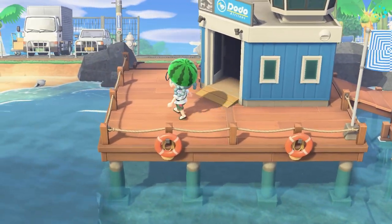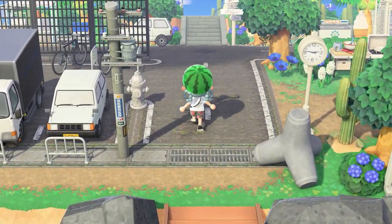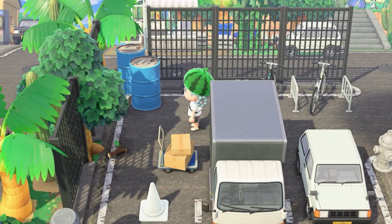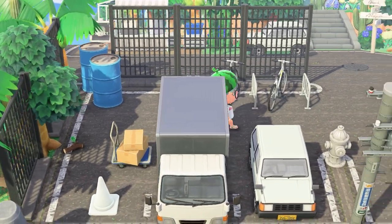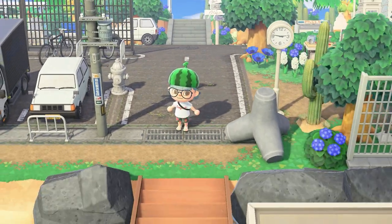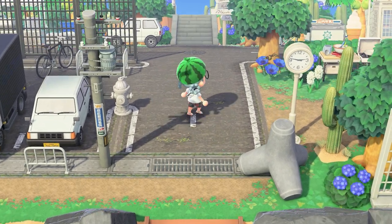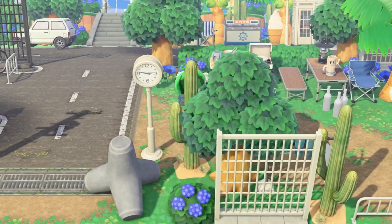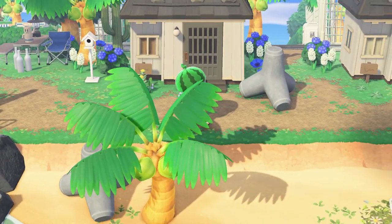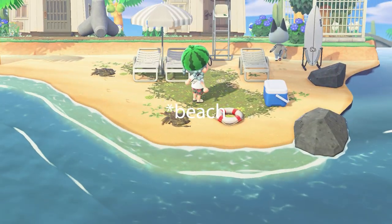Let's go! You enter the island at this little parking lot. I thought it would make sense since the Nook twins would bring their goods in — maybe by plane or by boat, but they might need a truck to transport it. There is a little residential neighborhood right off the side.